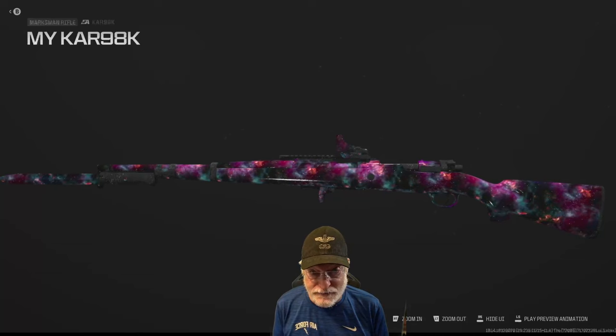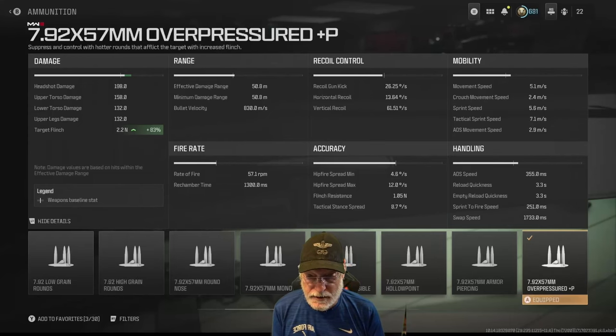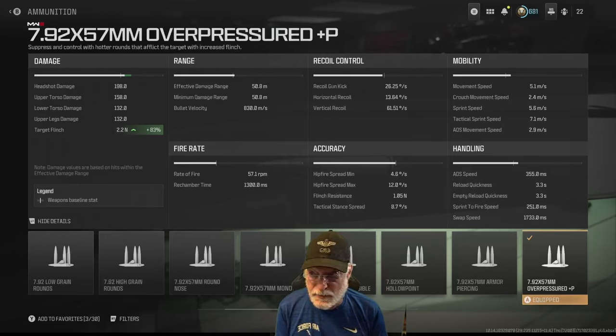Let's take a look at the challenges that got this thing to Interstellar. First, the damage, the range, the fire rate, the mobility. Headshot damage is 198 out to 50 meters. This thing is what the SAB-50 should have been. Upper torso damage is also a one-shot out to 50.8 meters, which is also the minimum damage range.